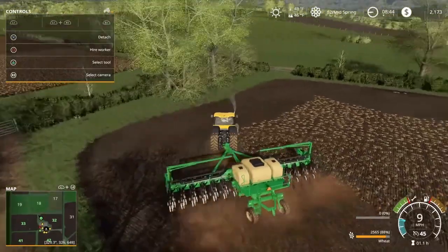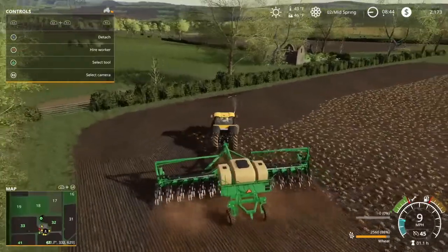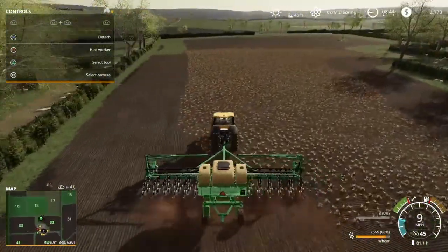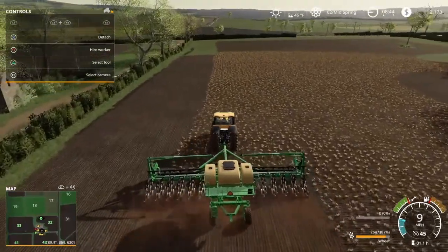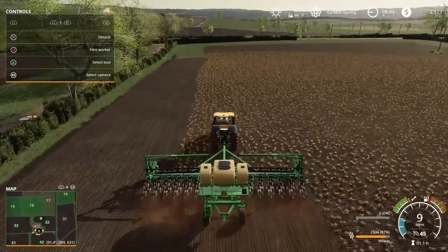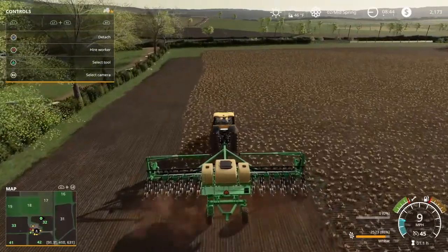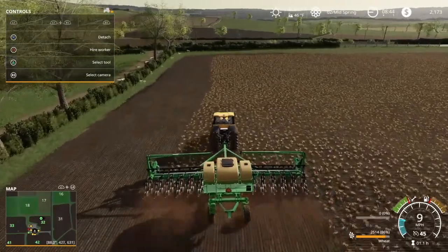I think after we get all the planting done, we'll probably go pick up the mower and get some mowing done. I might also go with the multi-fruit silo and set it up next to one of my fields here — the nice thing about it is it holds literally everything, including grass and slurry.